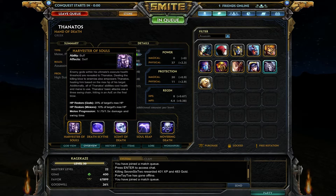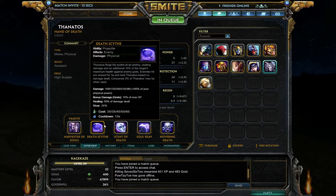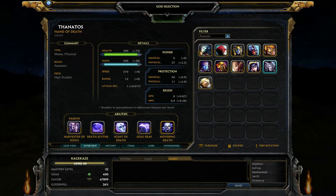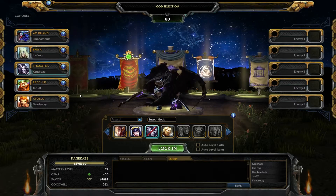You lose hit points as you use skills, which is what makes him kind of interesting and can make him a little bit difficult to play. What I really like about him is his ultimate, Hovering Death — you have a threshold of enemy health that you can instantly kill, starting at 24%, going all the way up to 40%. If you land this ultimate, you will basically take the enemy god out right away.